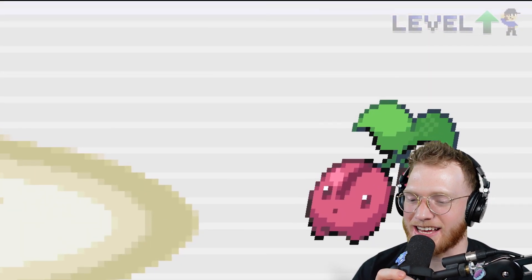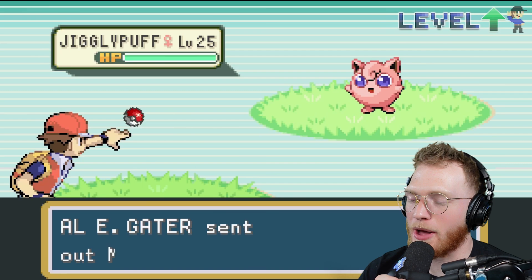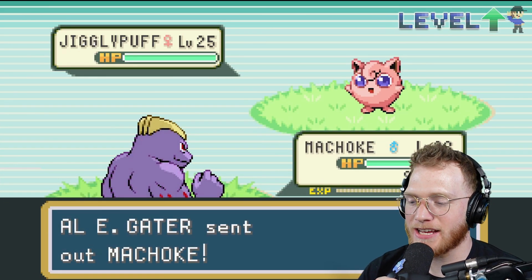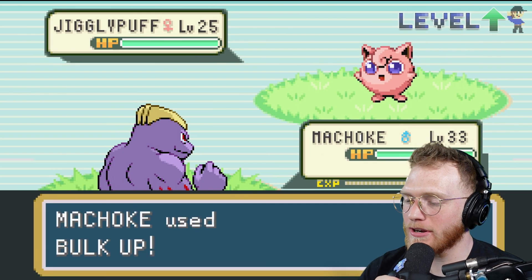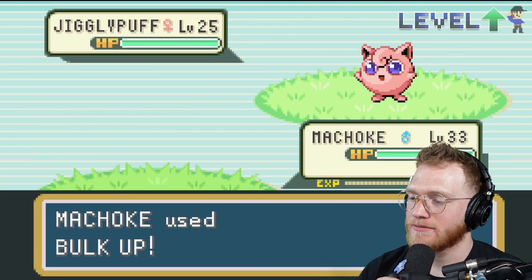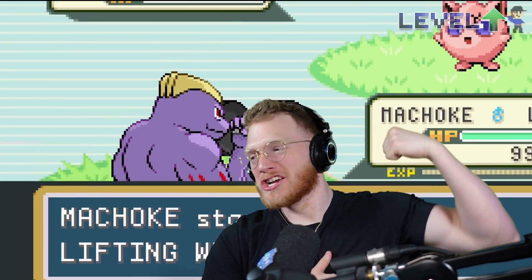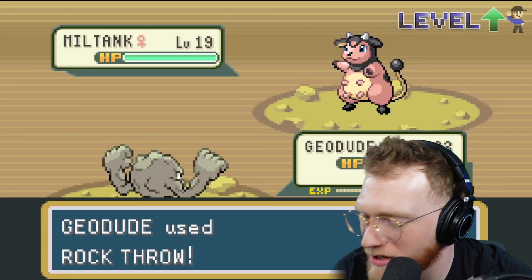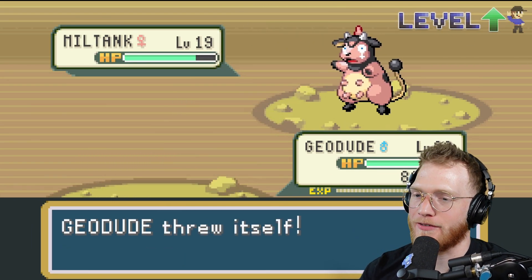We've got a level 25 Jigglypuff and it sends out a Machoke at level 33. He's going to use Bulk Up — surely he's gonna get some weights. Yeah, doing some curls for the girls! Geodude uses Rock Throw and just hurls himself at the Miltank.